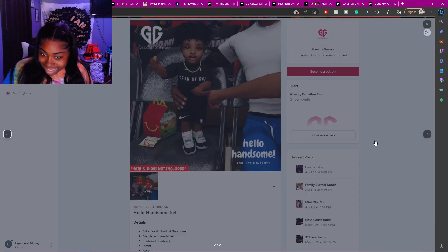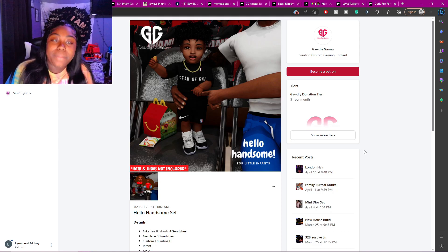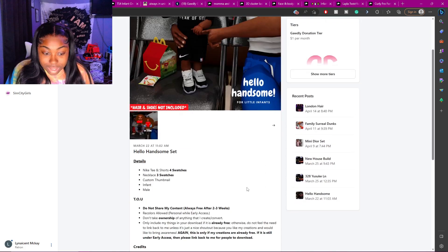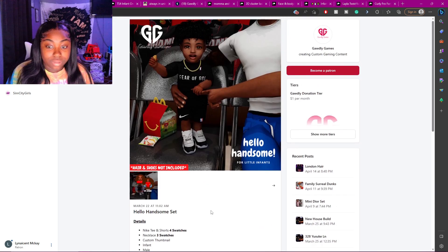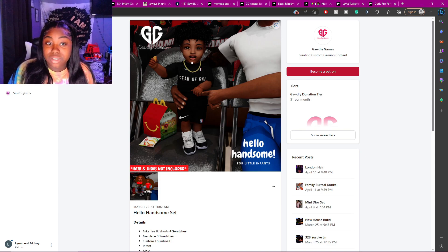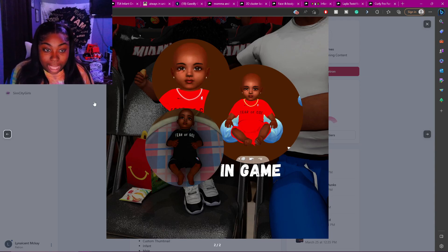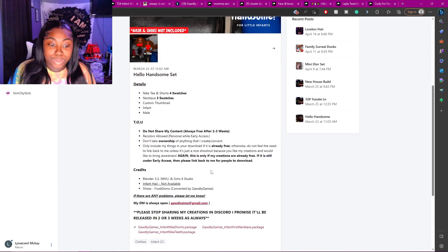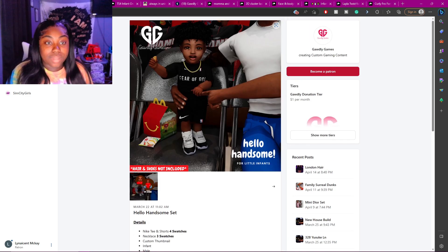The next one is a cute little outfit for your boy sims. Maybe they could look like their daddy with this cute little outfit — I know they have this for adult sims as well. They have it in black and red, so you should go download that. Note that hair and shoes are not included, so you'll have to download the shoes separately.